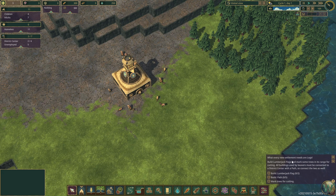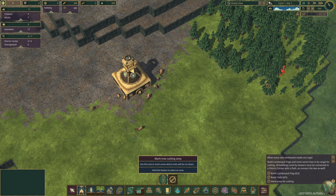The tutorial says: whatever new settlement needs are logs — build lumberjack flags and mark some trees in their range for cutting. All buildings used by beavers must be connected to a district center with a path. The tutorial is a little sparse. I'm going to pause the game. I didn't see anything that said lumberjack flags immediately, but then I clicked on the wood icon and found lumberjack flag nested there. So these are nested menus. We also have the ability to cut trees, mark tree cutting areas, plant crops, plant trees, demolish buildings, assign priorities, and build paths.